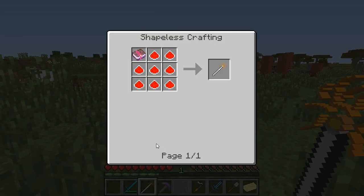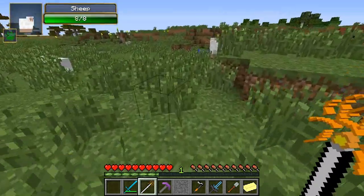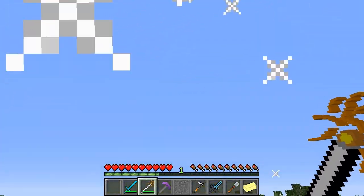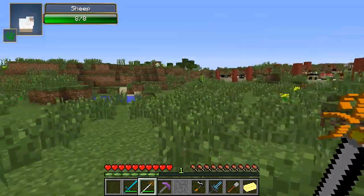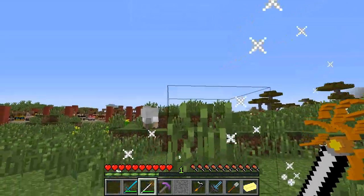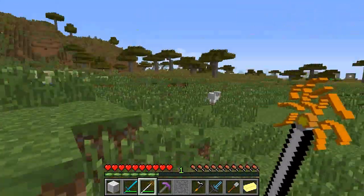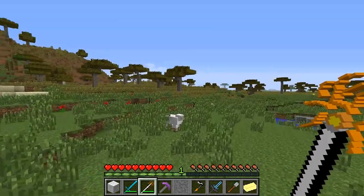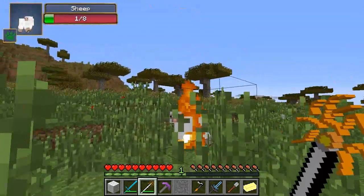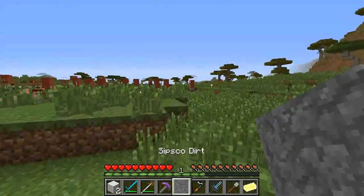Next we got Captain Sparklez's Sparkler, crafted with an enchanted book. To use it you just right-click and little sparkles come from the ground. You can also attack mobs with it — it sets them on fire and does some pretty good damage, 6 damage. Whenever you hit mobs with it, it'll set them on fire which will usually kill them.